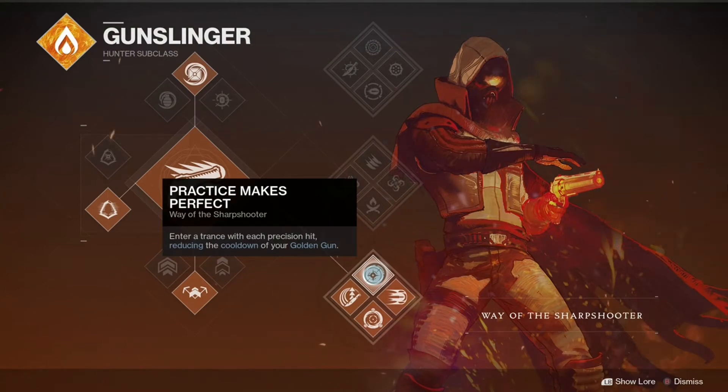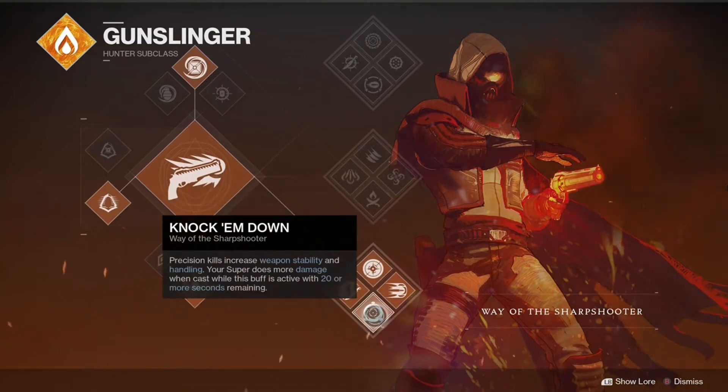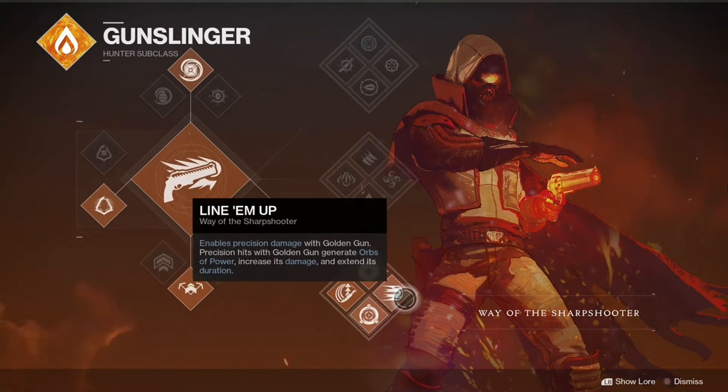Run these together with the Bottom Tree Gunslinger, and you have a champion killing machine. Each precision hit reduces the cooldown of Golden Gun, and each precision kill grants bonus weapon stability and handling. Line Em Up also enables precision damage on the Golden Gun, which when used with Celestial Nighthawk will do absolutely insane amounts of damage. Back before Bungie updated how the damage numbers were displayed, this combo would just give 999999 for its damage numbers.